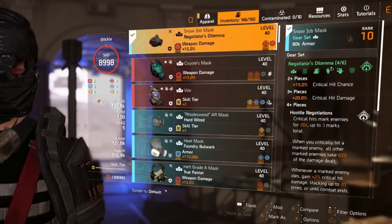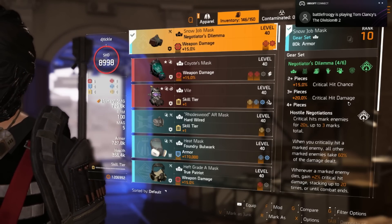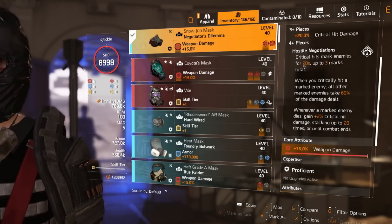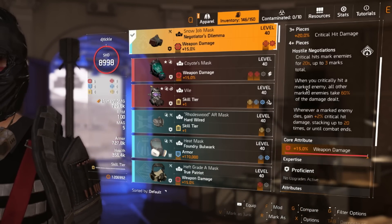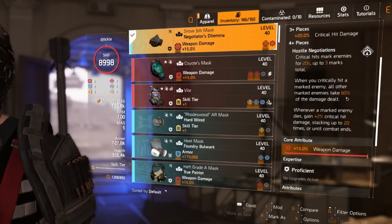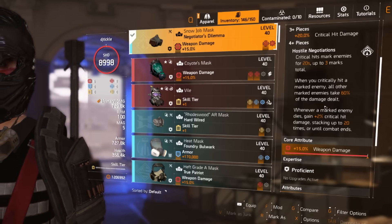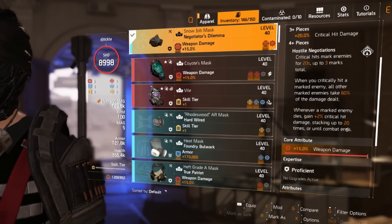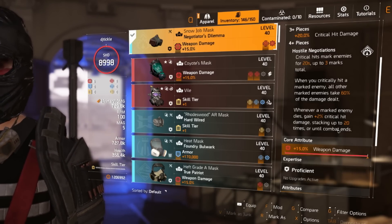The Negotiator's Dilemma comes with 15% crit chance — which we're not bothered about — but also 20% critical hit damage. The four-piece bonus: critical hits mark enemies for 20 seconds, up to three in total, and when you critically hit a marked enemy all other marked enemies take 60% of that damage dealt. We're going to increase that to 100% by running the backpack. Whenever a marked enemy dies, gain 2% critical hit damage stacking up to 20 times until combat ends, giving you another potential 40% critical hit damage.